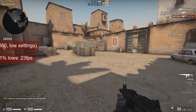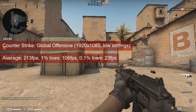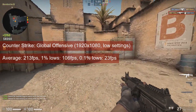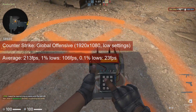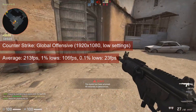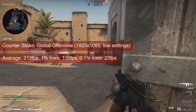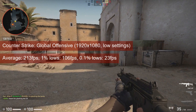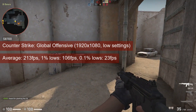The trend is maintained also in CSGO, where the R7-265 averaged 213FPS in de_dust2 at 1080 resolution and low settings. This is about 30FPS more than what the R7-260X averaged. The 1% lows of 106FPS is 21 more than what the R7-260X got — both numbers have the Pitcairn GPU ahead of Bonaire by about the same margin.